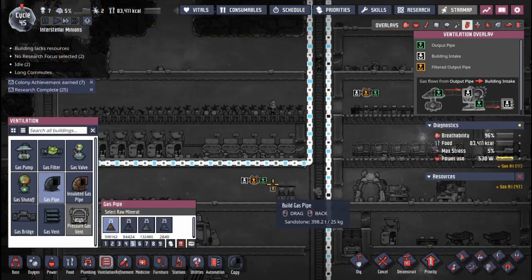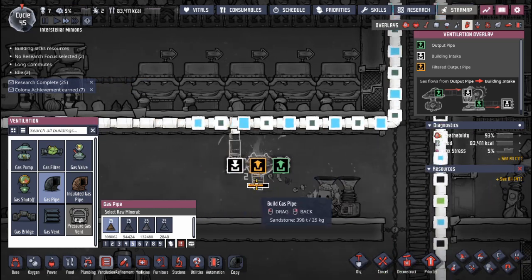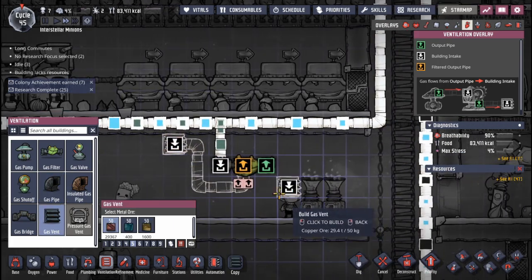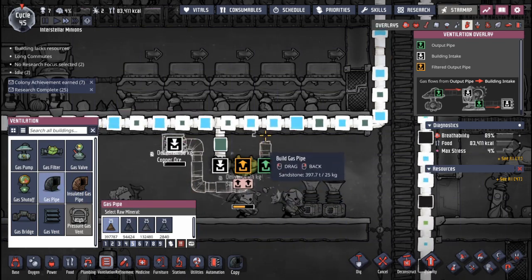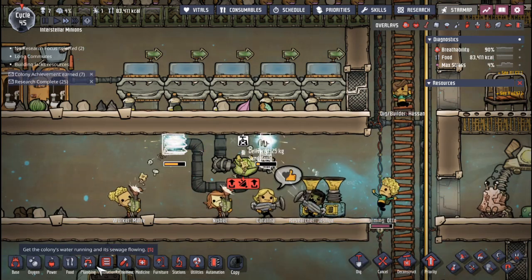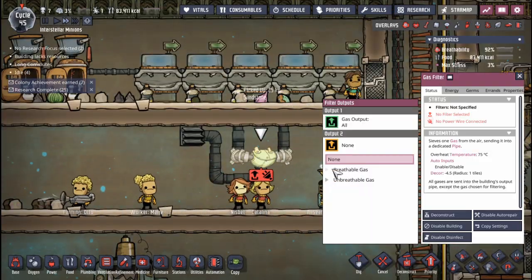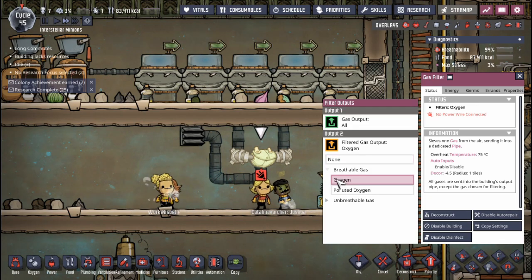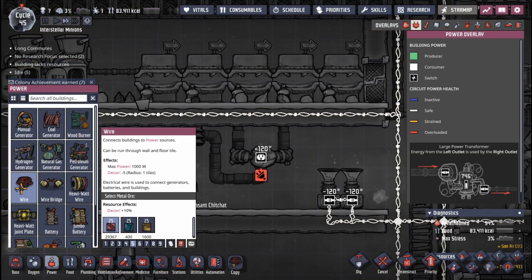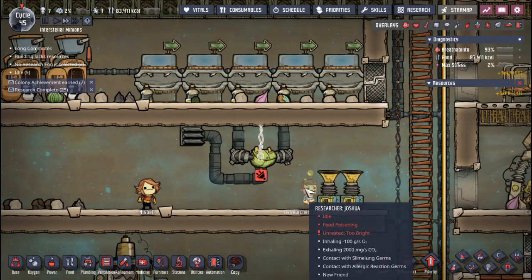We are going to filter out all the toxic gases we don't want and pipe back in our oxygen so we're not wasting it and sending it to space — no bueno. We add a gas pipe to the intake hose, then add the filtered output pipe, which is the orange one, and add a vent on the end of it to pump back out our clean oxygen. Then we add a gas pipe on the right side for all the undesirable gases. I also disconnected the pipe in the middle to create a proper circuit. We select breathable gas and oxygen — that tells the filter to filter out all the oxygen and dump everything else. Now all we need to do is add it to the power line.